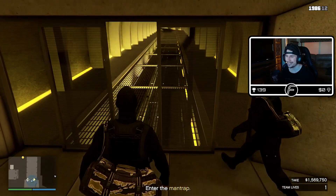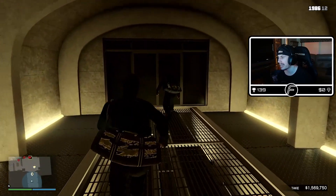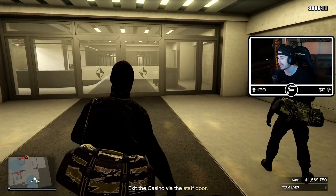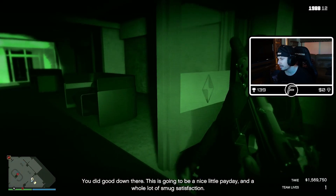All right, when we get to the doors here you're gonna open your phone and activate the secure serve hack and it's gonna go dark in here, and then we move on through. There we go.